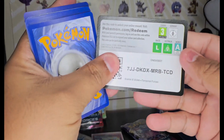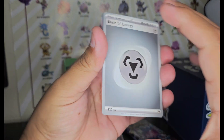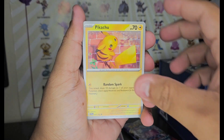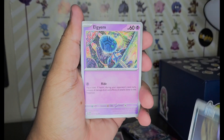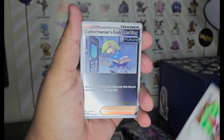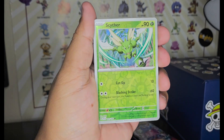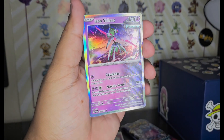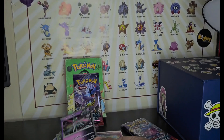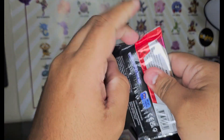There's your code card — good luck with the code cards! Steel energy, a Houndour — that's pretty nice — a Pikachu, Gastly. This one looks cool, it's a reverse Scyther, and an Iron Treads future card. Pretty cool art. Still looking for a Gengar — let's see.